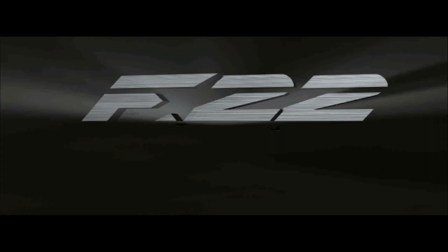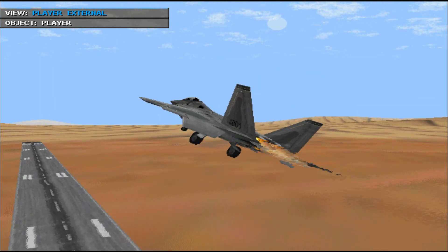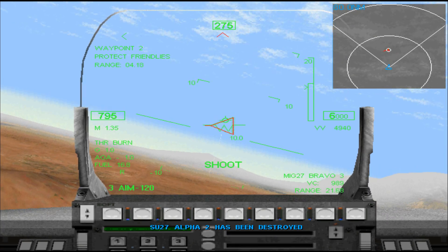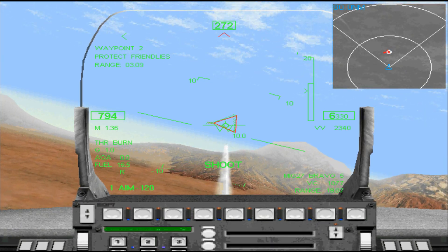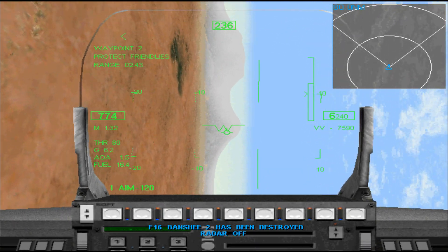F-22 Raptor, first released all the way back in 1997 as the second entry of NovaLogic's F-22 franchise — the other titles being F-22 Lightning 2 from 1996 and F-22 Lightning 3 from 1999 — is a classic example of NovaLogic's efforts to really push the sim-light subgenre.